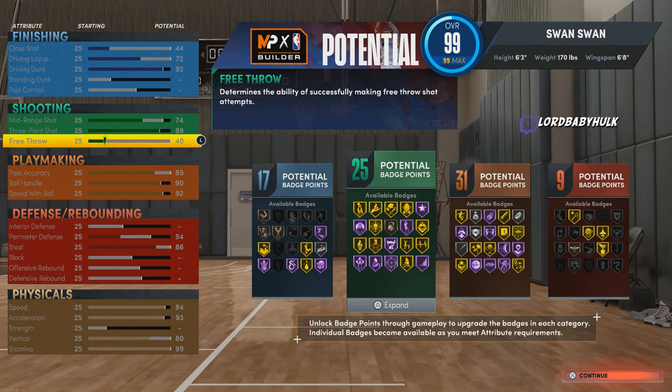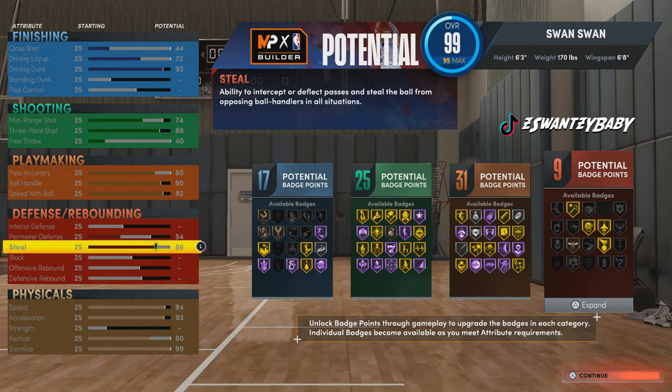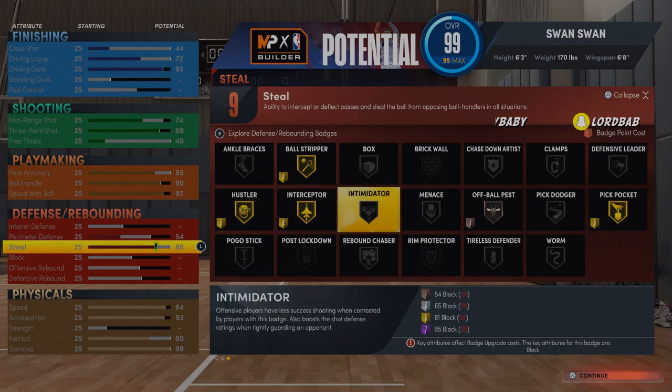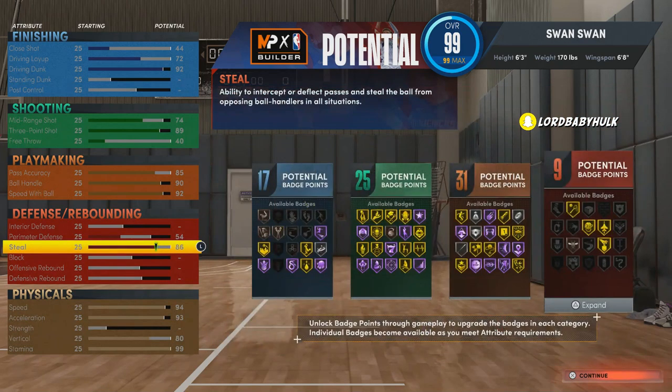I'm pretty sure you'll still be able to make free throws with a 40, but if not, you can adjust — take from stamina or whatever. Also keep in mind, you can select a college, get more badge points, more attribute points to adjust your build. As you can see, we have gold interceptor, gold pickpocket. You're gonna be able to get steals, pickpocket, interceptor. And you'll get extra badges eventually.